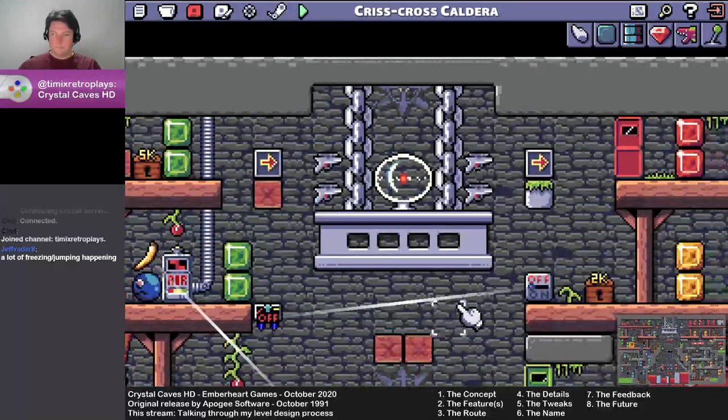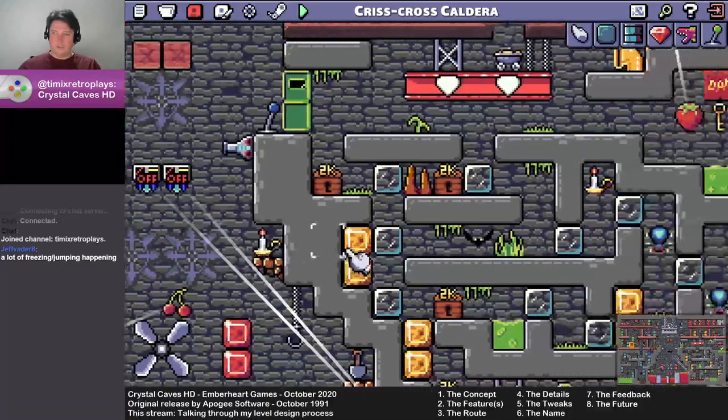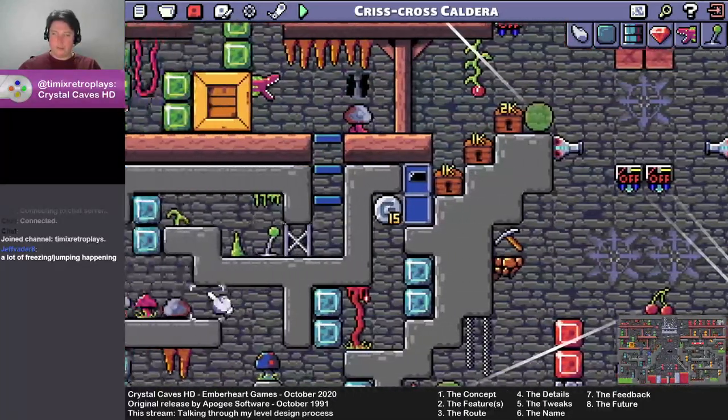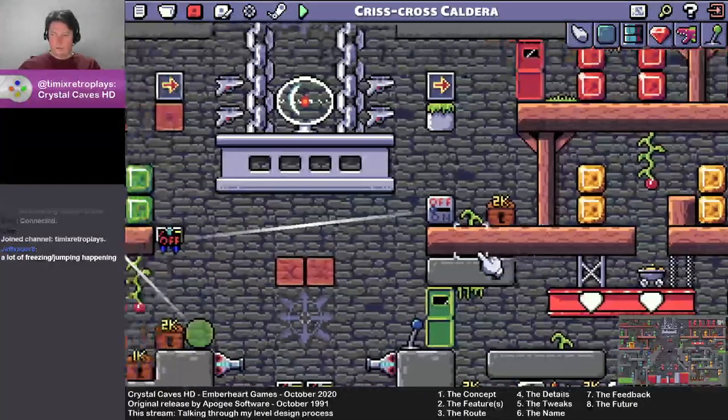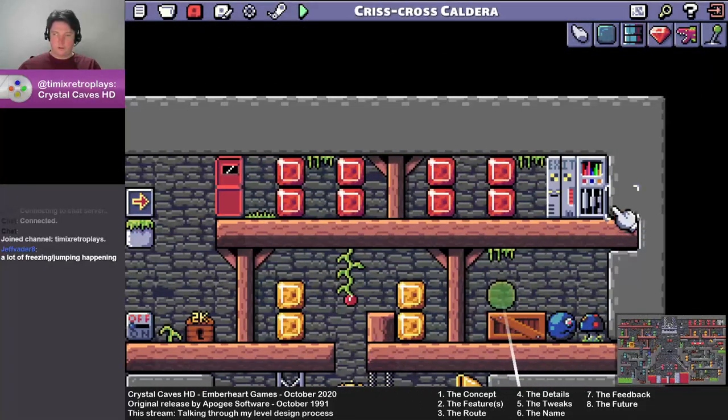The route: I knew that I wanted to jump over the volcano. I knew I wanted some sort of puzzle on either side. I knew I wanted to start in one corner at the top and finish in the other top corner. That was basically it.